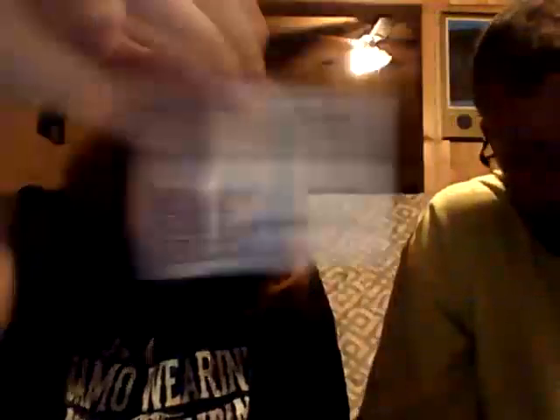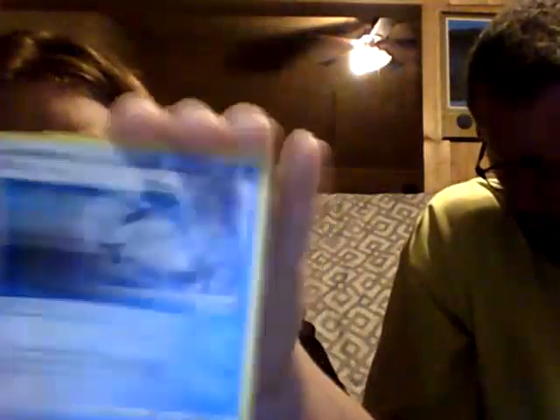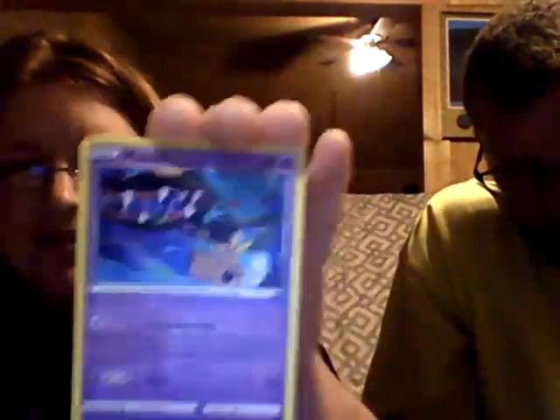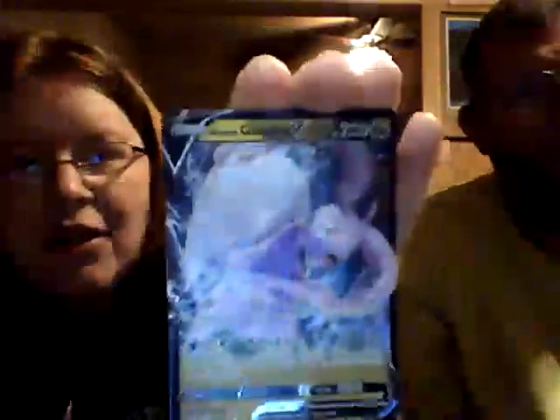Let's see here — opening up Lost Origin now. Water energy, Carbink, Panic Mask, Abomasnow, Poliwag, Gallade, Goomy, Mawhile, Slugma — reverse Box of Disaster — and a Garbodor V! Cool.